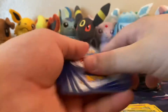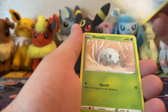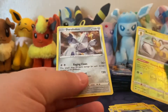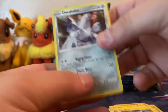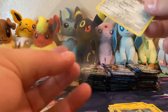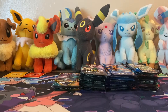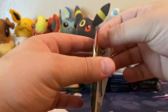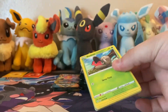Code 3, flip for Jolteon. We have... a rare? Nope. Another rare? Duraludon, holographic! I will be sleeving my holos this time. That wasn't too bad at all. We got a V from Rebel Clash, Vivid Voltage gave me a VMAX. Maybe we'll get something nice out of Darkness Ablaze.